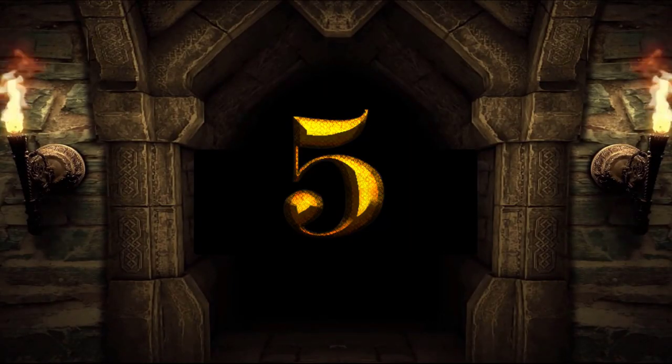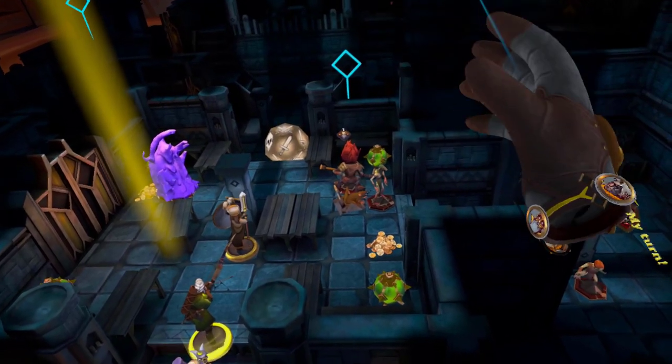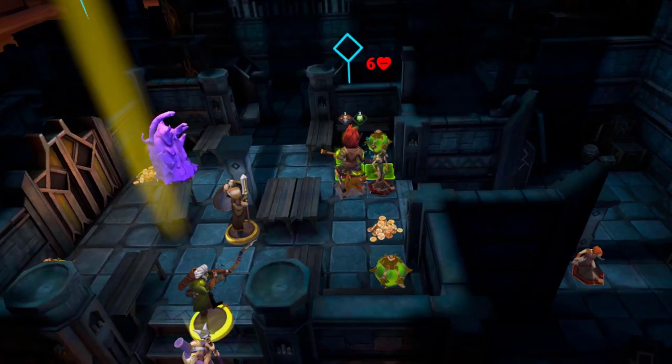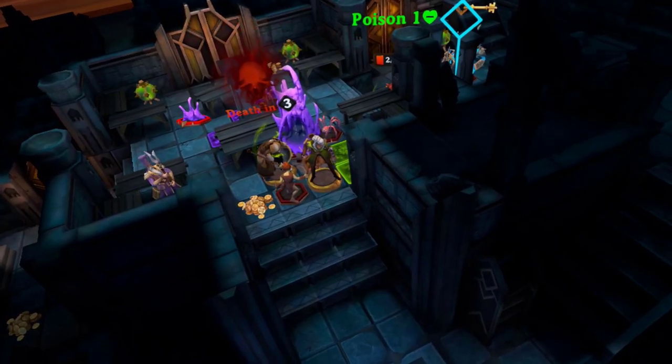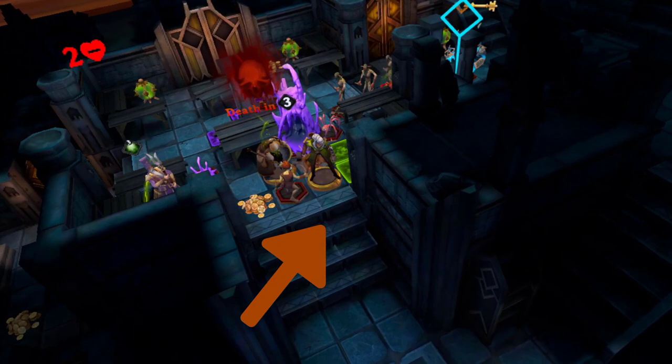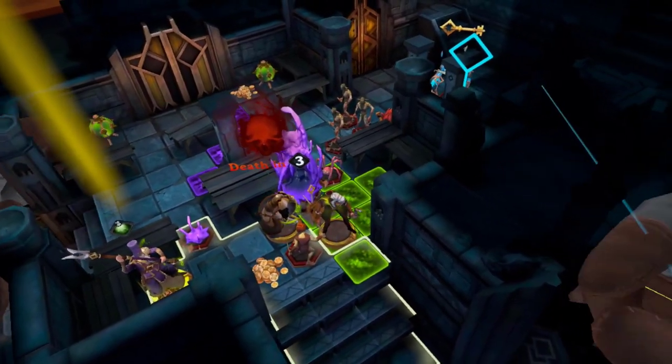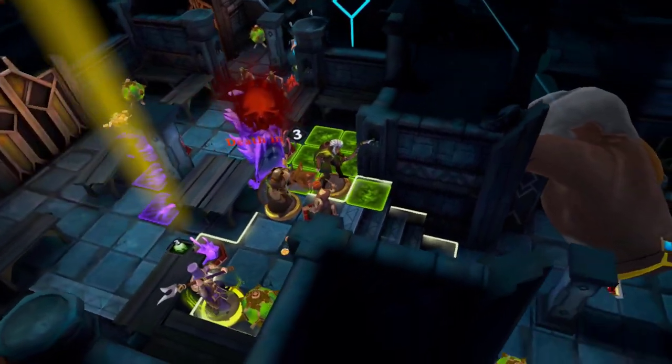Number 5. Lamps can be great ways of doing mass amounts of damage to groups of enemies. Just be mindful not to stand next to lamps yourself, because enemies will use them against you. Also remember that poison spreads each turn, so try to keep your distance from poison tiles or you might get caught up in them and cause yourself damage.